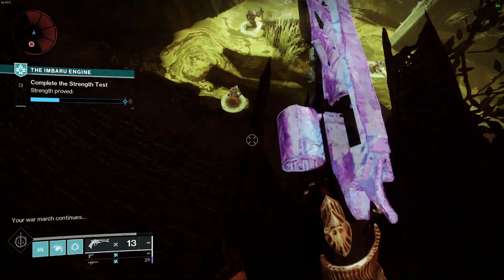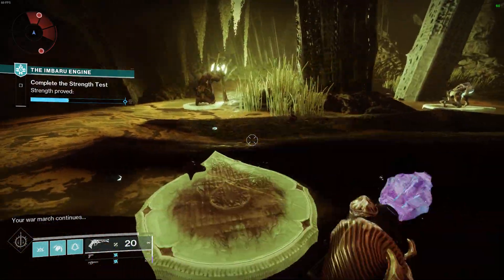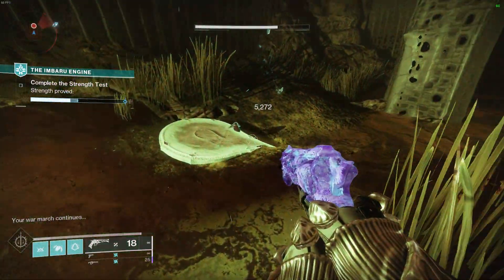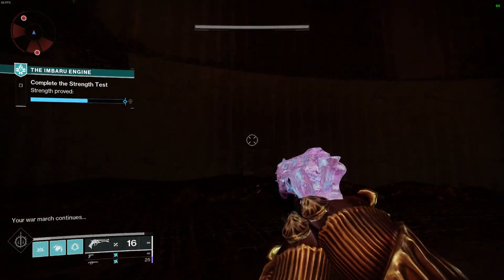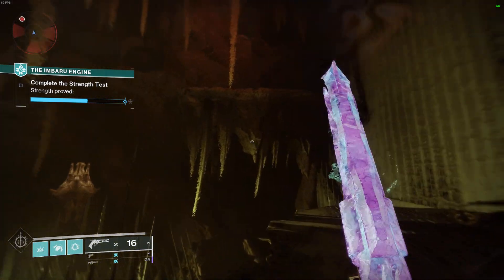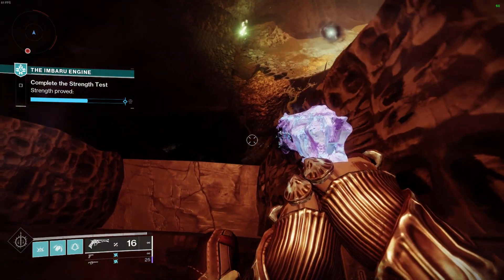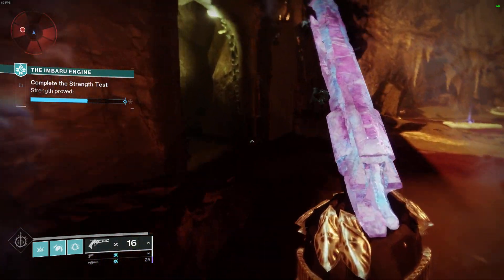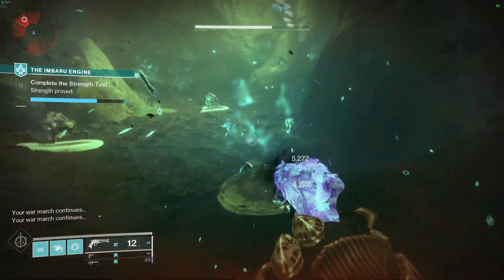So it's the first knight, then kill the second knight, then the third knight. Then it's the first thrall — because thralls equal two, we skip the knight here and go to this thrall, then hop on the path, skip the next thrall — kill that one — and then we head outside. We're skipping the knight out here since the thrall counted as two.